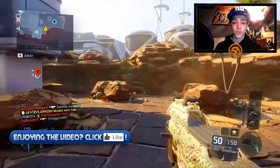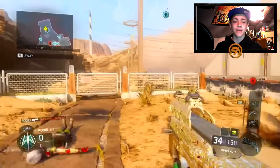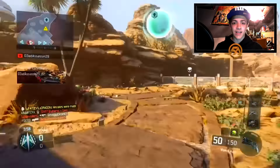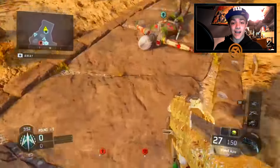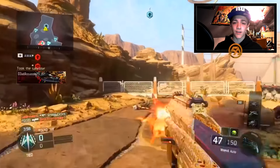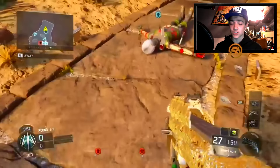Now if you guys are not familiar with earning diamond camo — and by the way, here's the Weevil — the way you unlock it is you actually have to obtain gold camo on each gun in that class. So if you're going for all the submachine guns, you have to obtain gold camo for each one of the submachine guns, and then you unlock diamond camo for all of them. You can do this with any class — assault rifles, shotguns, LMGs, everything like that — and then you unlock diamond, which just looks absolutely amazing.